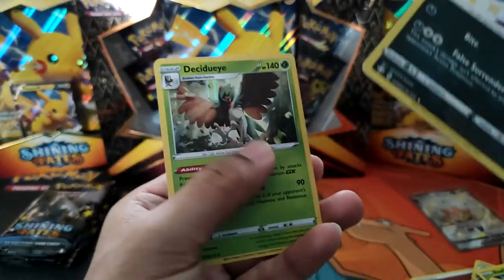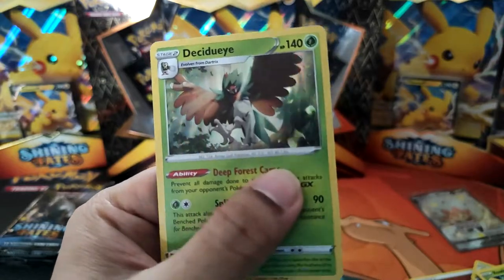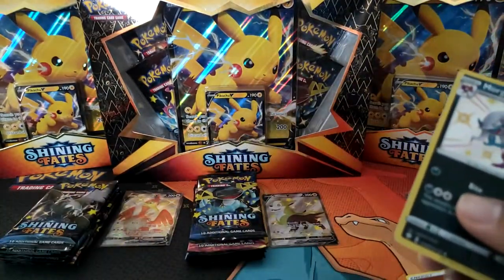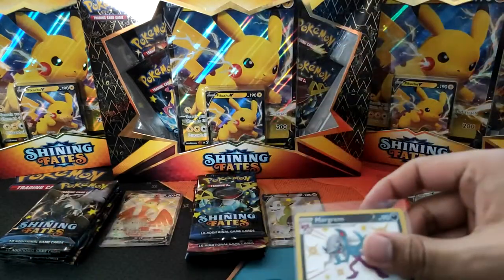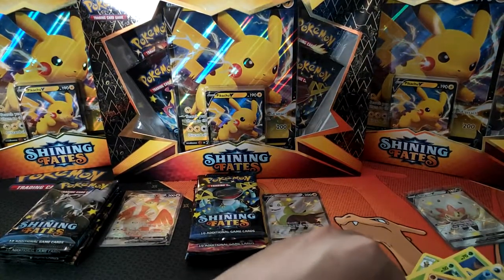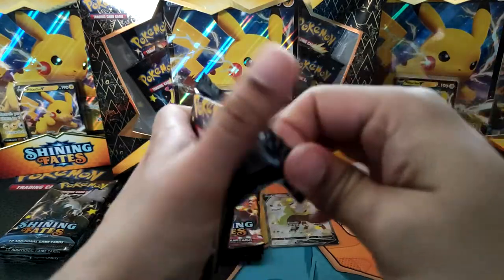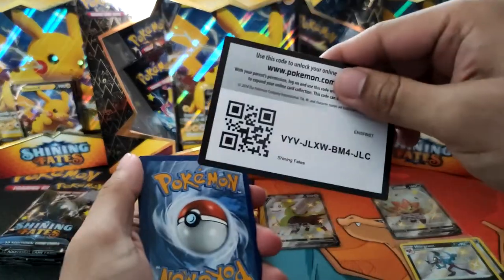I think there's something behind it — oh yeah, Decidueye Holo. It seems like the holos in Shining Fates have the line pattern. Frostmoth looks amazing with the holo lines. We'll go over the hits at the end for a recap. Two shinies out of five packs — can't argue with that.